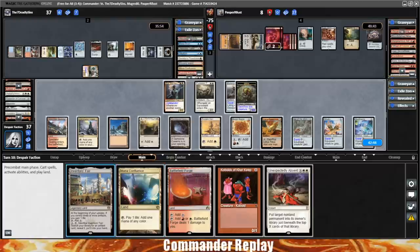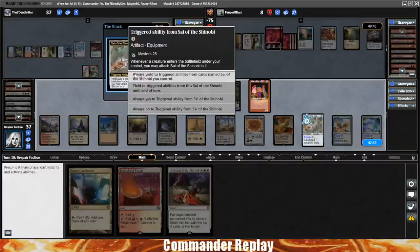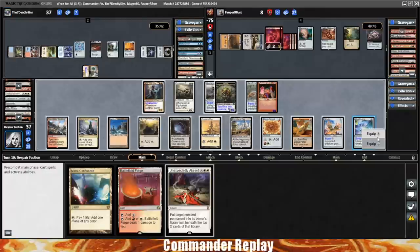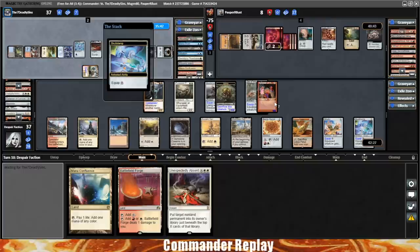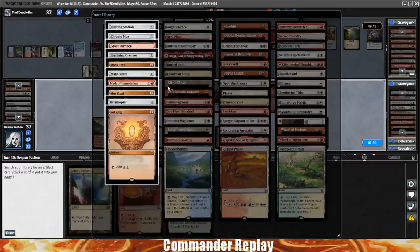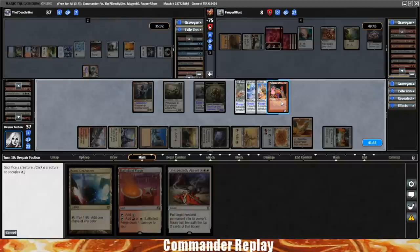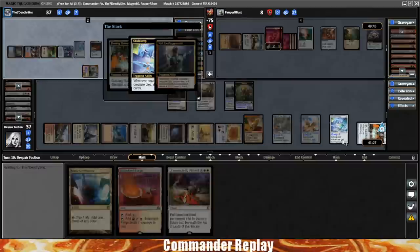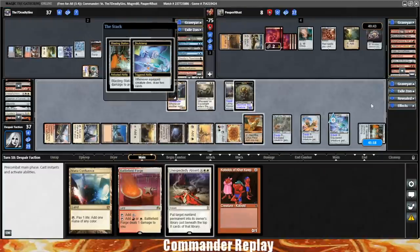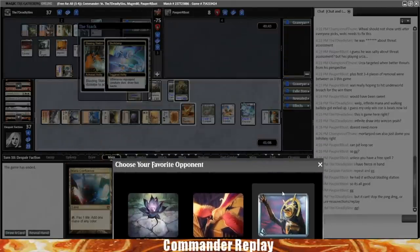Let's get an Inventor's Fair just in case things go wrong. Play the Cobalt — Sai of the Shinobi will free-attach. Might as well put Skull Clamp on it — we can free equip everything with Pure Steel Paladin, it's all free. We can crack this and then get Blasting Station — and then I think we're golden. There's no Ashnod's Altar? We can get Blasting Station instead, that'll get the same job done. Blasting Station — start shooting opponents. Sacrifice the Cobalt. Cole Trigger, Skull Clamp Trigger, Blasting Station.